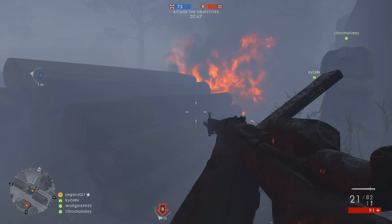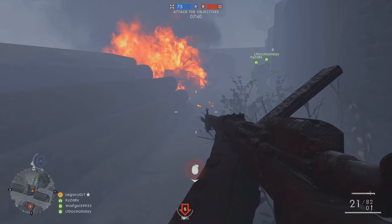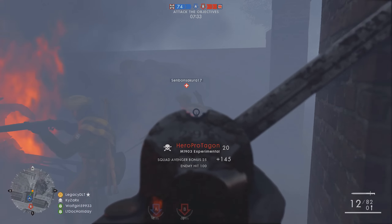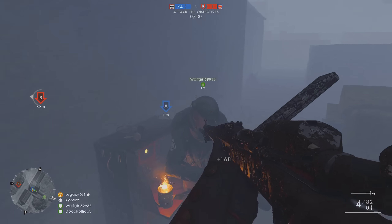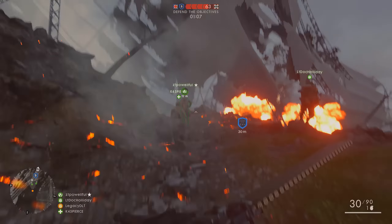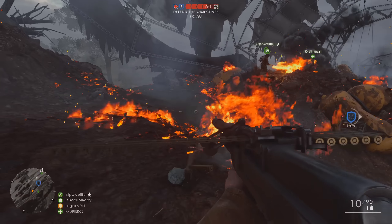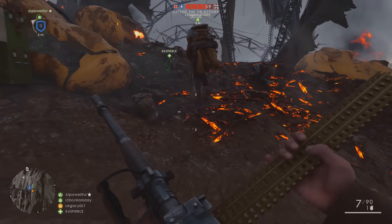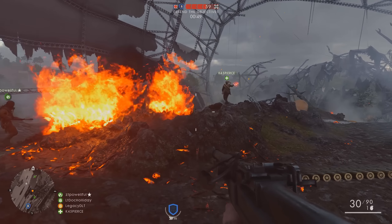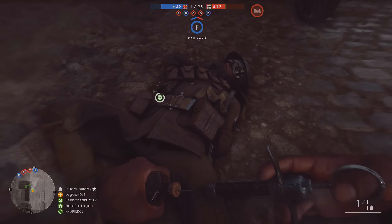A couple of other small notable mentions from the weapon changes: the Martini Henry has seen a small bug fix where it would deal the incorrect amount of damage depending on what body part of the target you hit. It's now subject to a lower multiplier when hitting body parts other than the upper torso, meaning it won't hit as hard as it used to, and it now sits in line with the rest of the bolt-action rifles in the class. And the Hellriegel has had its first shot recoil multiplier increased from 1.8 to 2, meaning it'll kick a little bit more when you start firing, and its horizontal recoil bumped from 0.76 to 0.8 — overall making the weapon a little bit harder to control.